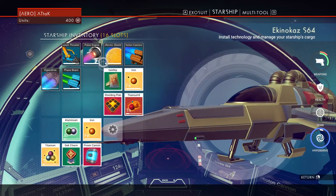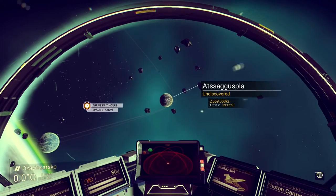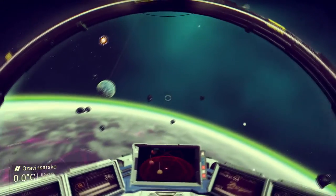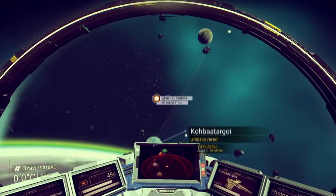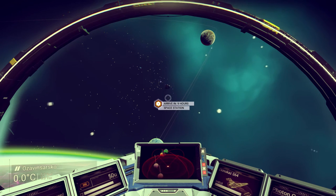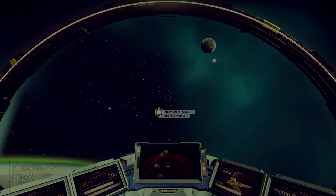Do we have enough to move on? Energy - we better charge that up with Thamium. 100 percent - beautiful. Let's give this place a scan. There's a space station that's pretty cool - five hours away. A planet is nine hours. You know what, I'm gonna let you guys decide - leave your answer in the comments. Do you want a space station or a planet? We'll do that in the next episode. Thank you so much guys for watching - this has been my first episode of No Man's Sky. It's been a pretty awesome journey so far. Hit that subscribe button and like if you want more episodes - as always, thank you very much and I'll see you next time, over and out.